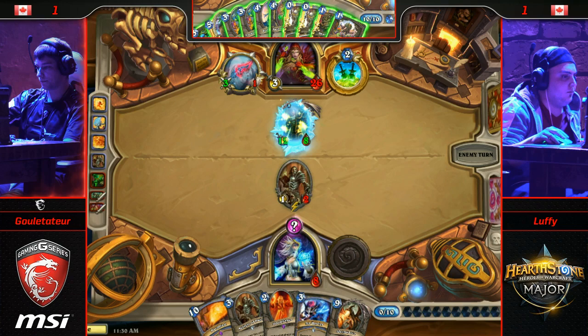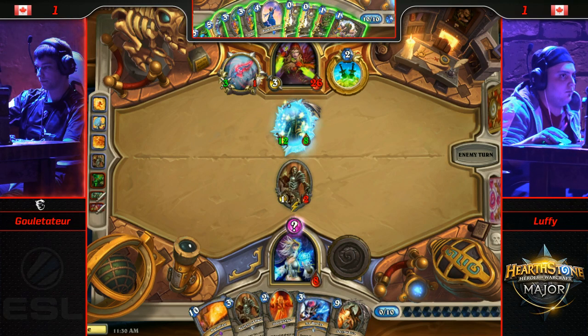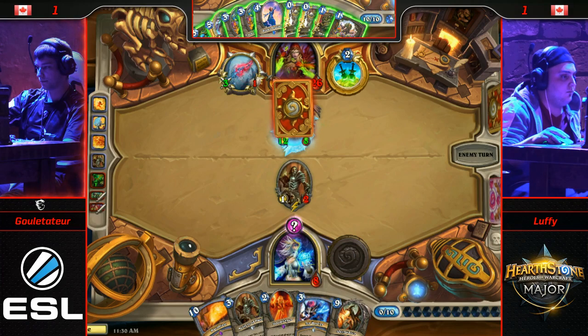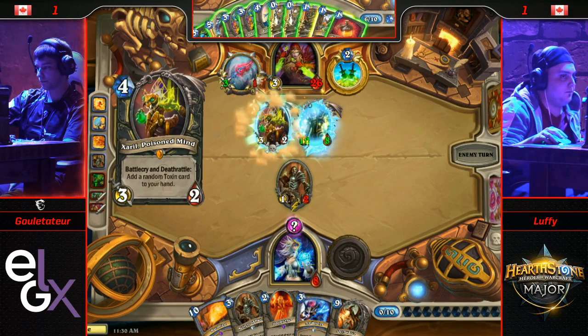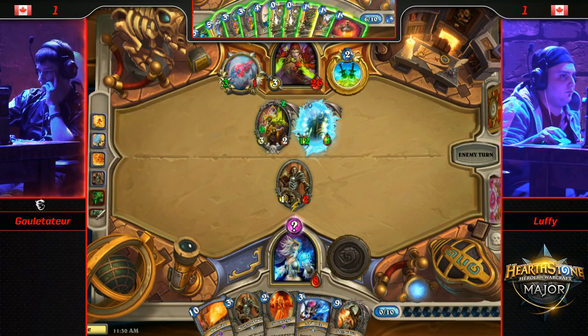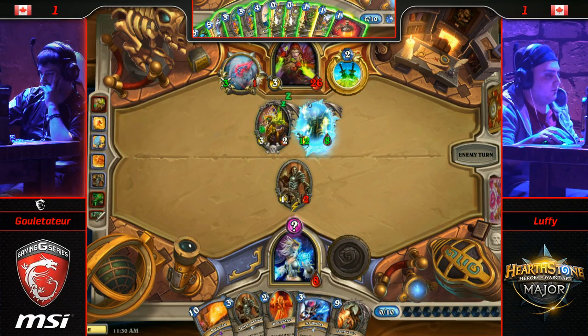Fair enough. I conceded to him — he showed me lethal. Who was the guy that Shadow Stepped his Leeroy and killed it into their hand? Oh, that was Puffet — Puffet did that versus Leeroy. He didn't know that you drew the card before the Shadow Step return — Deathrattle procs, and I was like oh my gosh I can win. That was a fun match.